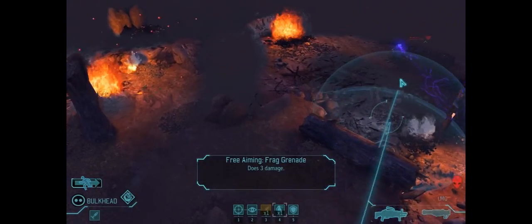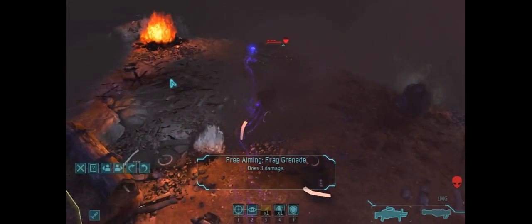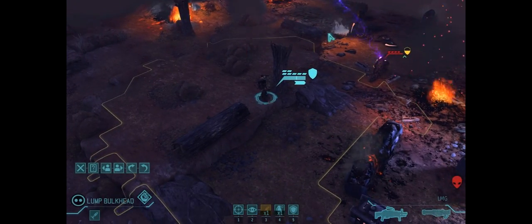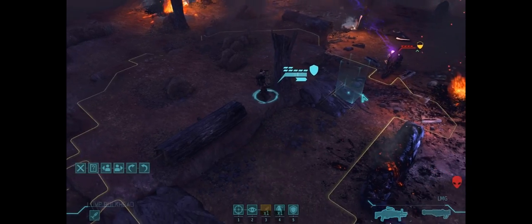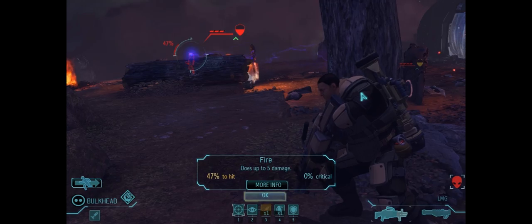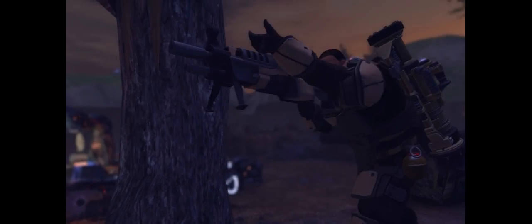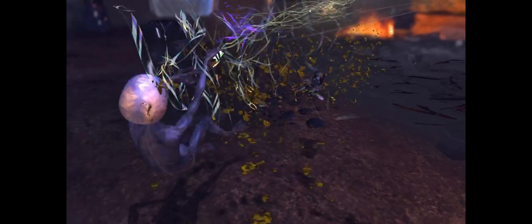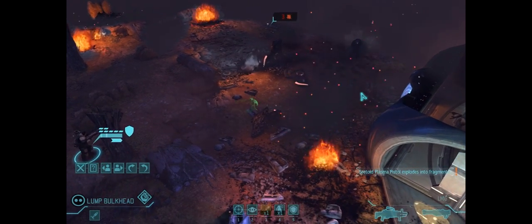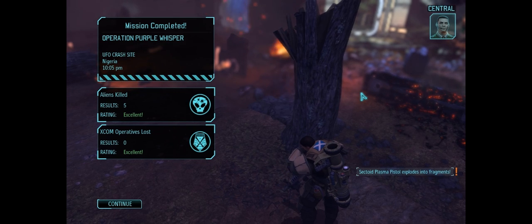Maybe in getting up here I can toss a grenade all the way back to this alien down here, but sadly I cannot. We're in a pretty good cover location here. The grenade only does three damage so it might be in our best interest. Let's take a crack at the mind melder here. Excellent — so that's actually going to work for us. And that should be the end of the mission.